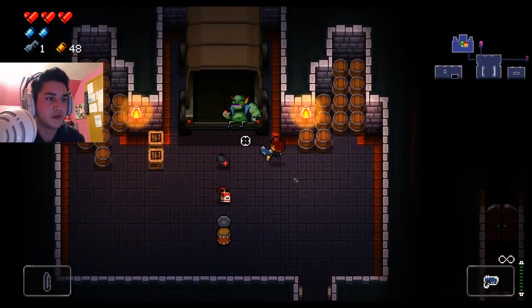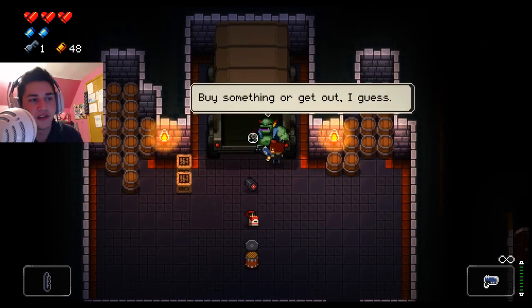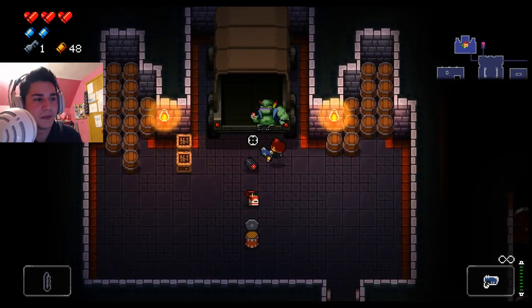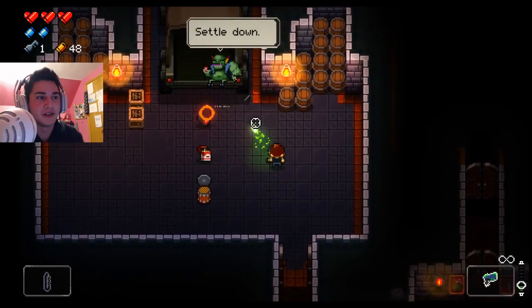Oh man, good thing I didn't quit out — look, we're at full health. What did we have to worry about? We do have to worry about getting two keys and about 84 credits left. But we're on a big floor — let's go to the right because it's going to give us access to the shop, I'm sure, which will be nice.